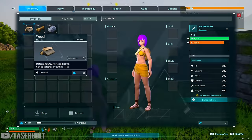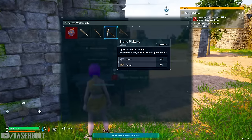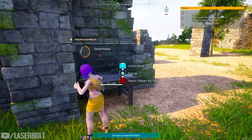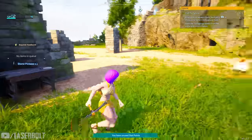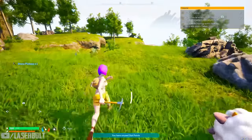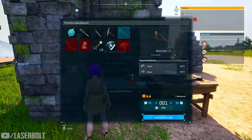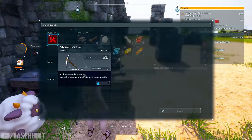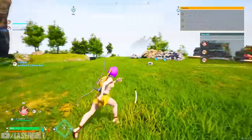Now that you have your base set up, making sure you can craft faster and gather items quicker is super essential. The first thing I'd recommend is to craft a pickaxe as quickly as possible. This is going to speed things up when it comes to harvesting trees and rocks. Unfortunately when you start the game you only have your fist, which makes gathering more time-consuming, so craft the pickaxe as quickly as you can.